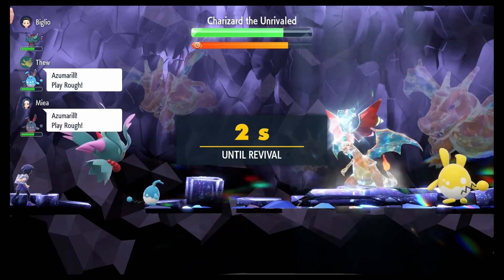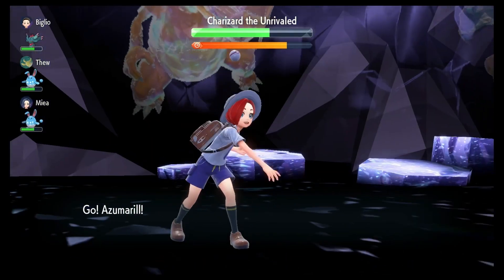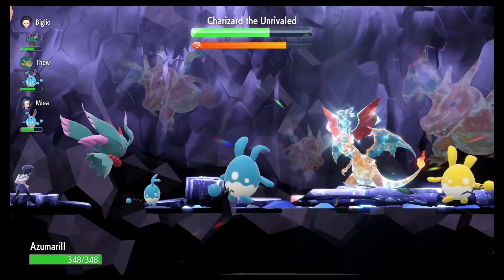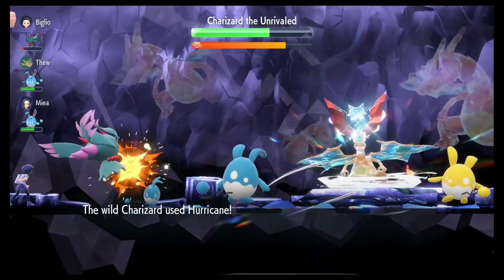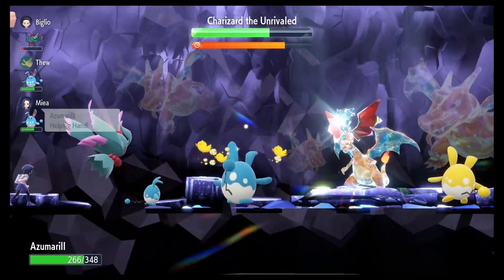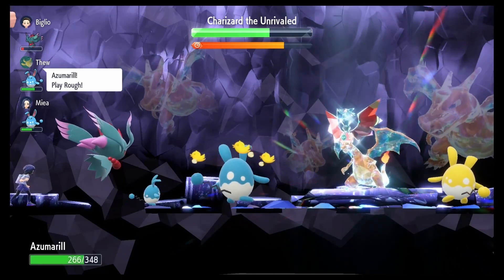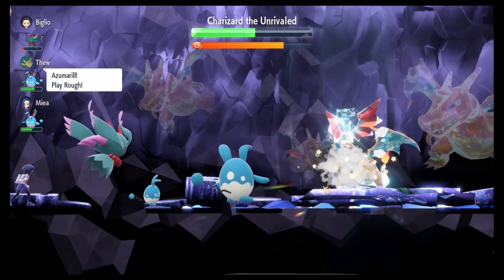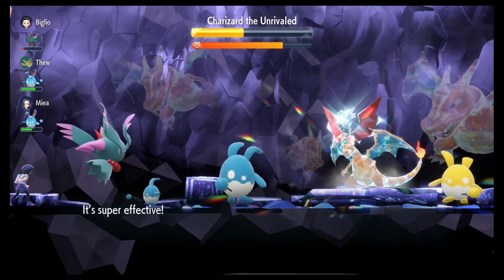As far as its moveset, we're going with Play Rough, Aqua Tail, Helping Hand, and Belly Drum. Helping Hand you can swap out with something else if you want — I use it in a couple of moments to buff an ally if I know I'm going to go down, so at least they get some extra damage that turn while I'm out.